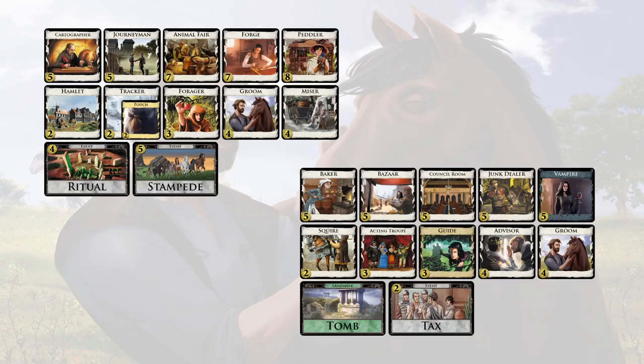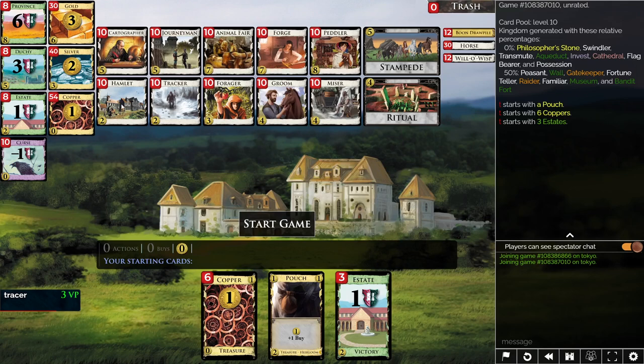Here are two boards where Groom is good. The first has a village in Hamlet costing less than four — I'll be gaining a lot of those. The second has a draw card costing less than four, Advisor, which you can get a lot of. On the first board, the plan is to thin down with Forager, get a bunch of Hamlets, and once thinned down, play a bunch of Hamlets in the same turn — or with Stampede — to get plus buys and Peddlers.